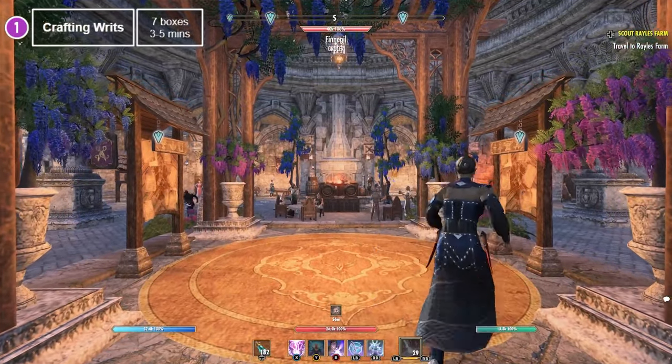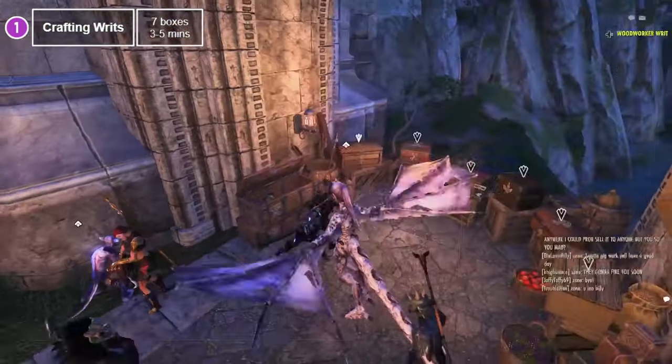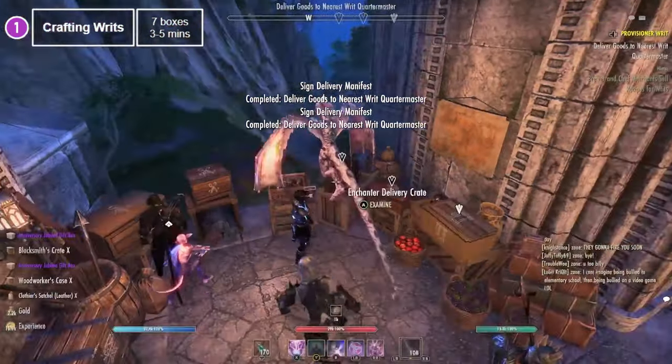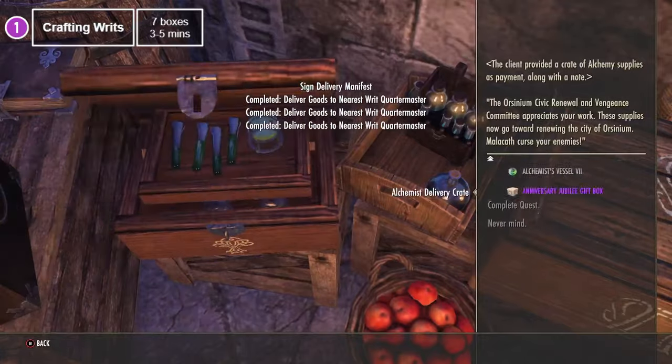First and foremost, crafting Ritz. If you have been saving up materials, Ritz are the fastest way to get boxes at 7 drops in 3-5 minutes, and you can do them on all of your characters.